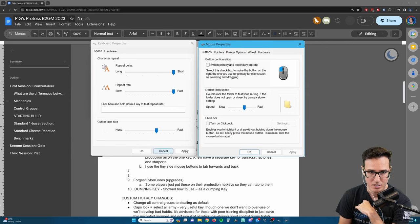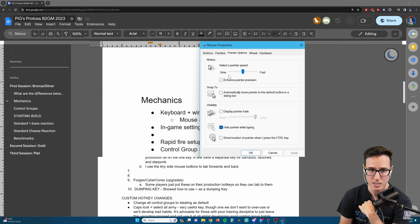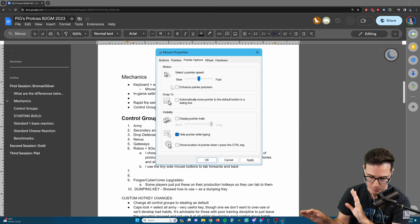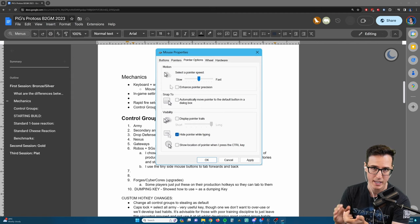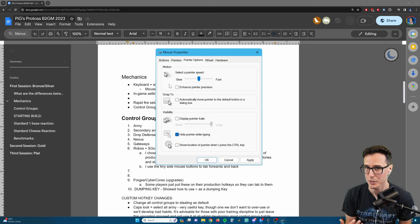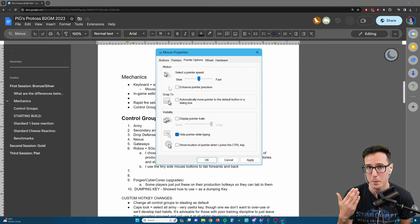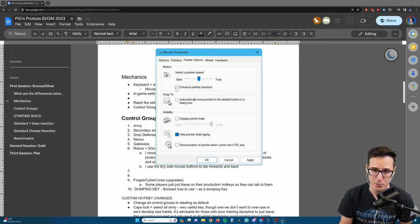In mouse properties, go to pointer options. You want this set to six out of eleven - right in the middle. You want to make sure you turn off 'enhance pointer precision.' If you've been using this your whole life since it's on by default in Windows, it'll take some getting used to. There is maybe one in 50 pro gamers across every esport that uses pointer precision - players who basically said they didn't find out about this until they'd been playing for 10 years.